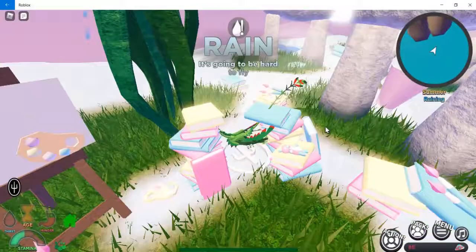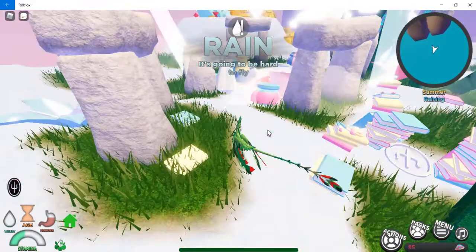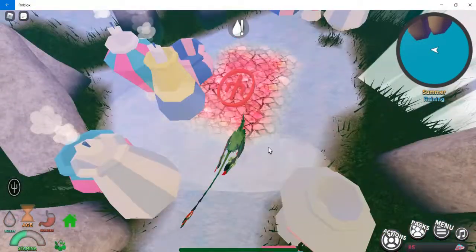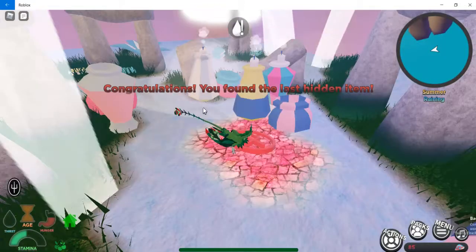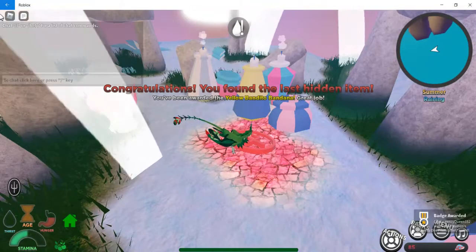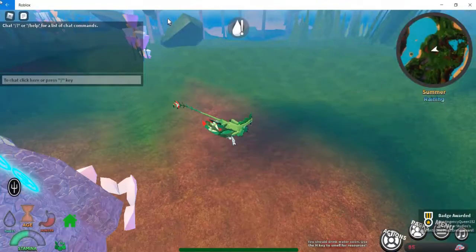The last one will be somewhere here and from what I know it's going to be pink in color. Yes, this is the one — we're gonna go and touch that. It says congratulations, you found the last item. You've been awarded the yellow Banditoo bandana — great job! I've also got a patch along with it.